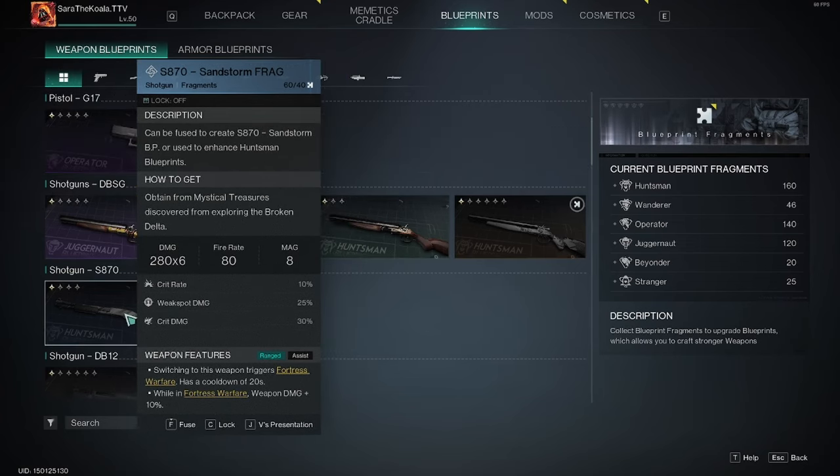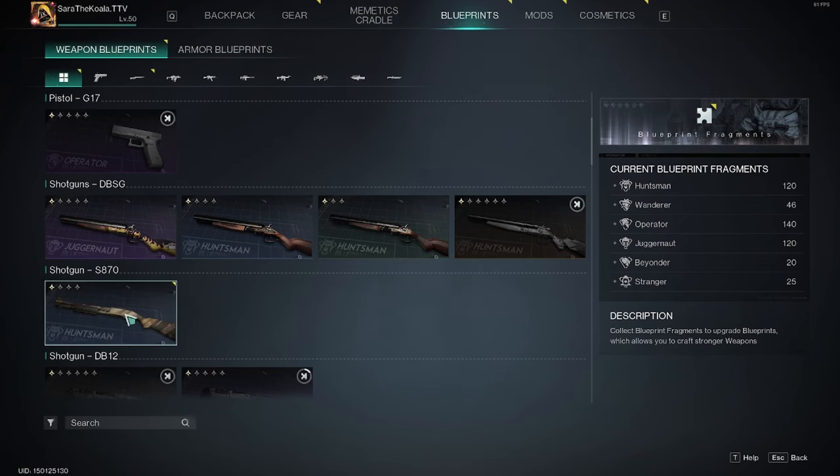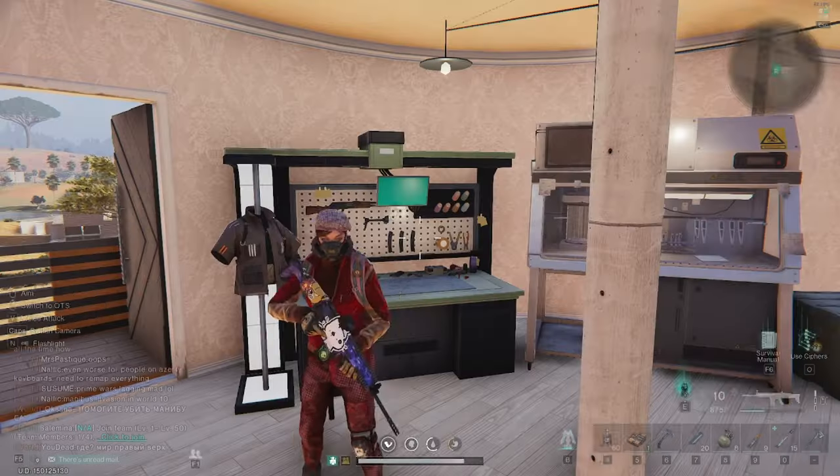You can see here the fire rate, the damage, how many magazines it will hold, and things like that. When you're ready to fuse that blueprint into something you can actually use, hold down the F button and a little signal will come up at the top to let you know you've fused that blueprint successfully.